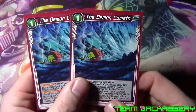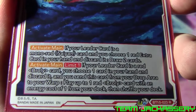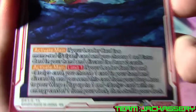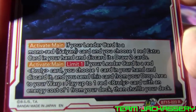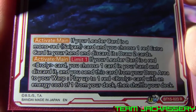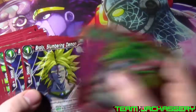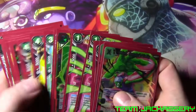Next we run two copies of the Demon Cometh. It is a one drop extra card. Activate - if your leader card is a mono red Saiyan, choose one red extra card in your hand, discard it, draw two cards. So more draw support. Active main limit one - if your leader card is red Broly, choose one card in your hand and discard it, send this card from your drop to your warp, play up to one red Broly with an energy cost of one from your deck - which would be Broly Slumbering Demon or Broly Crown of Retribution, though Crown of Retribution you mostly want to play from your hand.